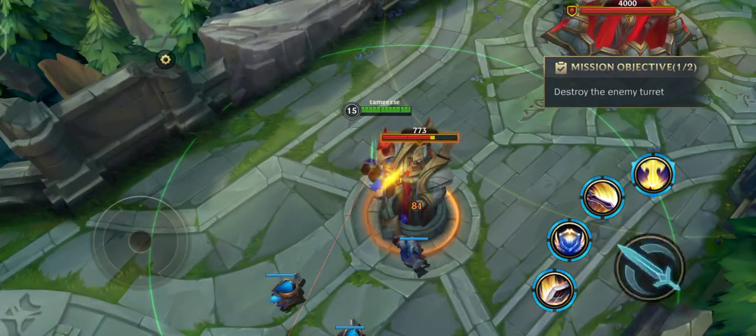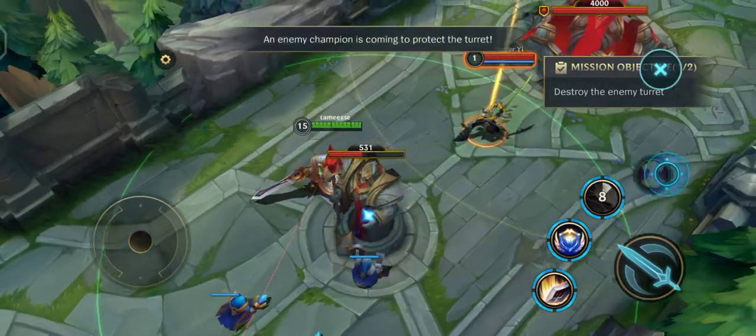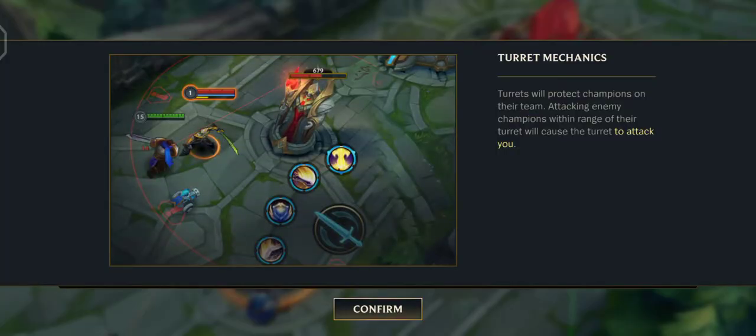That's the infantry! An enemy champion is coming to protect the turret. Turrets will protect champions on their team. Attacking enemy champions within range of their turret will cause the turret to attack you.